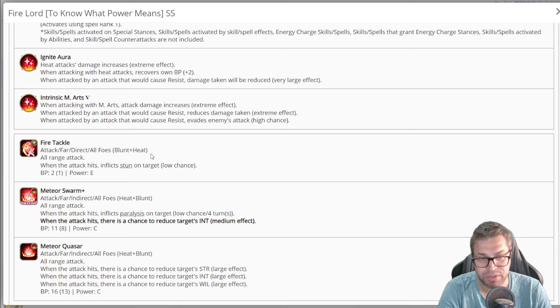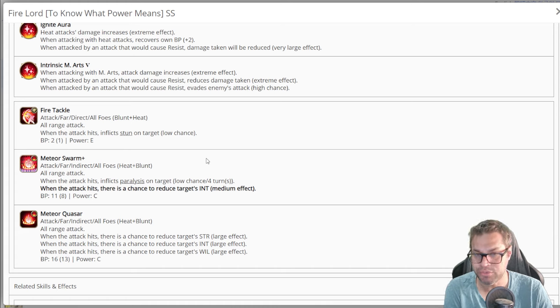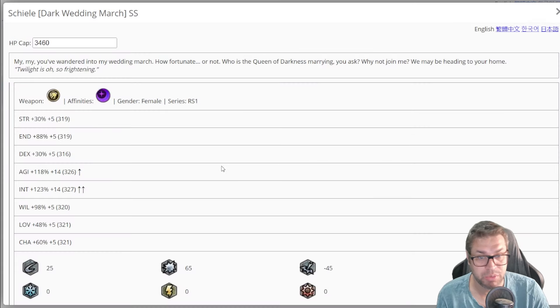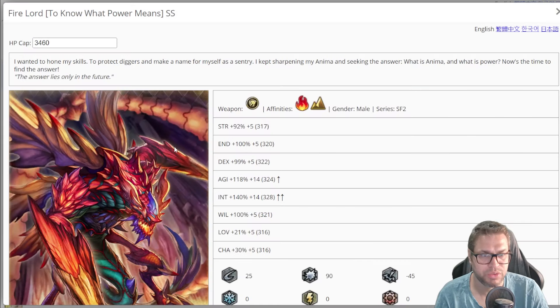Skill number one is an e-marts AoE blunt and heat skill with a low chance to apply stun, but remember that applying stun relies on your intelligence. Fire Lord exists mostly to beat the Road Blocker Remembrance fight. You can buff will for three turns, then at turn two you stop one of the road blockers. You can use Meteor Quasar on turn one and then Fire Tackle on turn two in the reward focus formation — a guaranteed stun — and then stun the second enemy on turn three. It's also possible to beat it with characters like Chiel if you have her via Hymn of the Night Wind, but her intelligence is not as high.